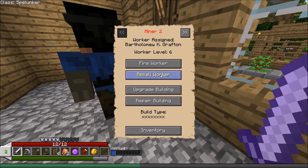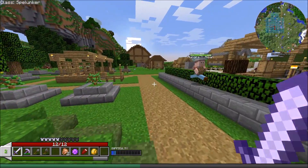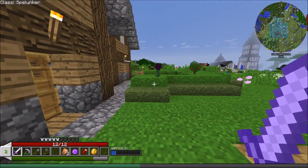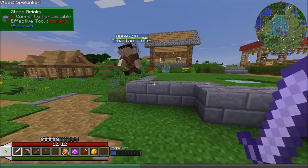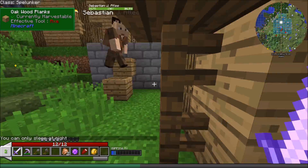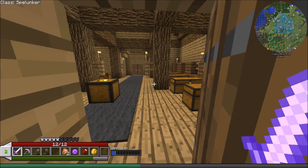To upgrade we'll need some buttons, some fences, and some oak fence gates - not a problem. She's got everything she needs. I'm going to give the builder some fences since he keeps complaining about them. We can give him a gilded pickaxe too - hopefully he can use it. Wait... why are there two Sebastians? There's two Sebastian J. Atleys - what is this madness? Is this some kind of witchcraft? There's genuinely two of them and it's kind of creepy.